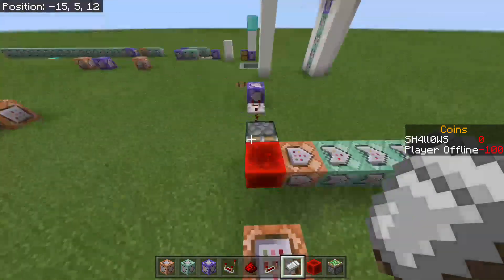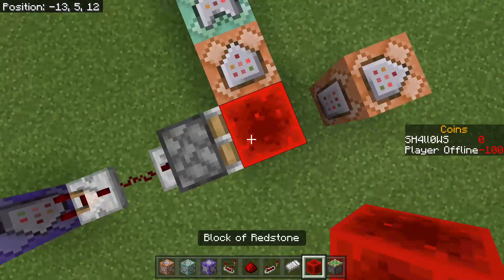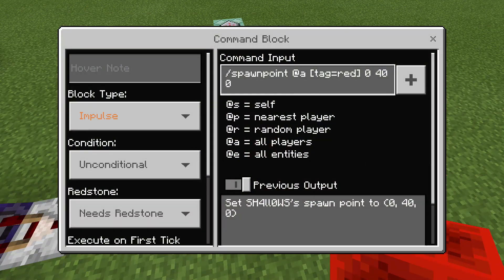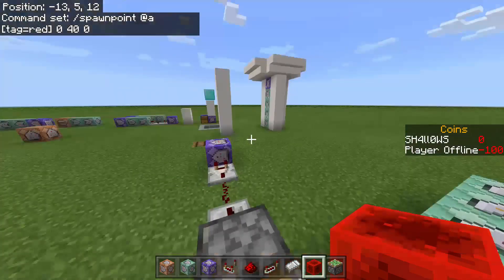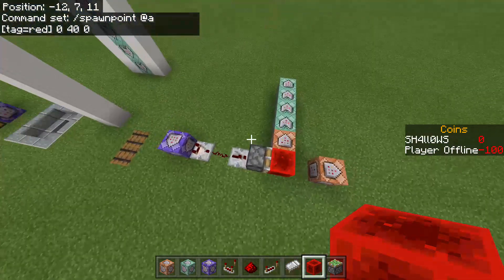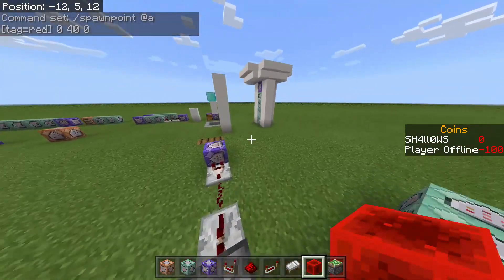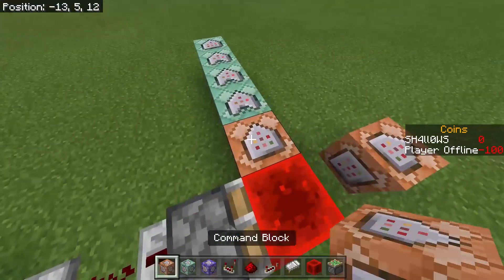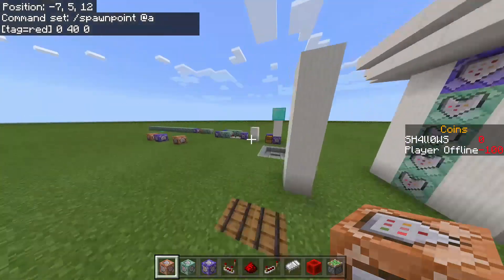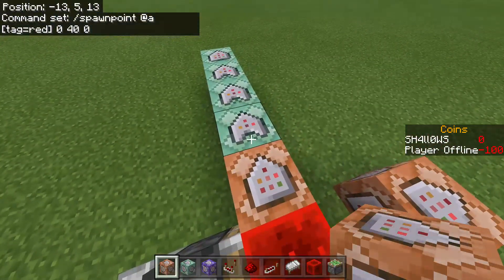When the bed is broken, this piston will retract and bring this redstone block over here, which is going to set the spawn point up to a barrier cube that people can spectate from, because we don't have spectator mode here. But if you were doing this on Java Edition, you could probably just turn everybody on red team into a spectator.